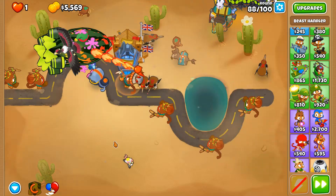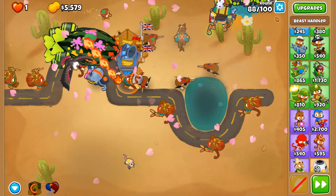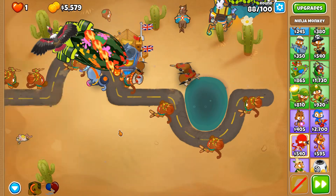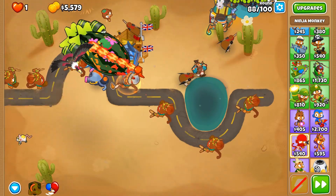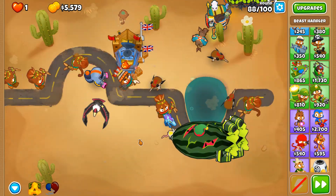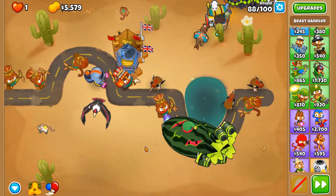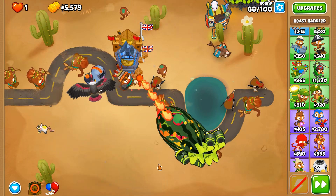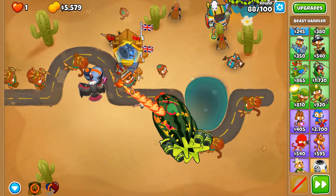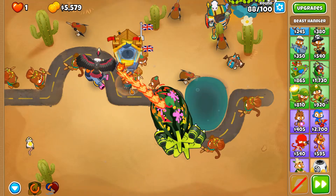We need all the power we can get, and we're just shy of the fourth Balloon Sabo. Round 88, the same as round 84-85, except we only had two ZOMGs — plus a few more things on top to make it a little more spicy.